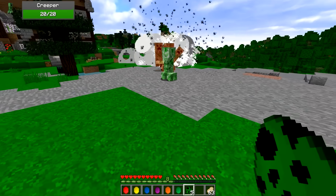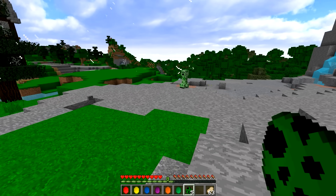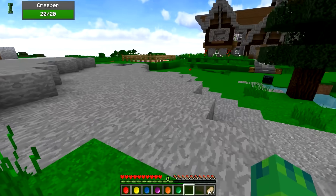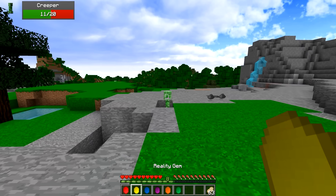Let's test out the power gem first. I'll spawn in some creepers — okay, don't blow up dude! Why are they all just blowing up on each other? Okay, we have one creeper — bam, take that. That wasn't as impressive. I don't know why they keep running away and blowing up. Let's try something else.